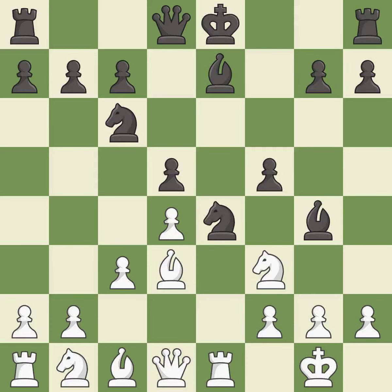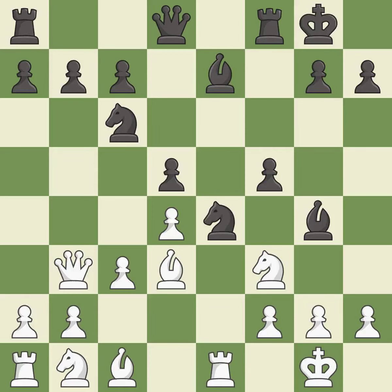This is the only move that works. This activates a queen by developing it off its starting square. Castling gets the king to a safer square, out of the center of the board, while also developing a rook. Castling to the same side of the board as the opponent avoids some of the attacking associated with opposite-side castling. This threatens to double the pawns in front of the king.